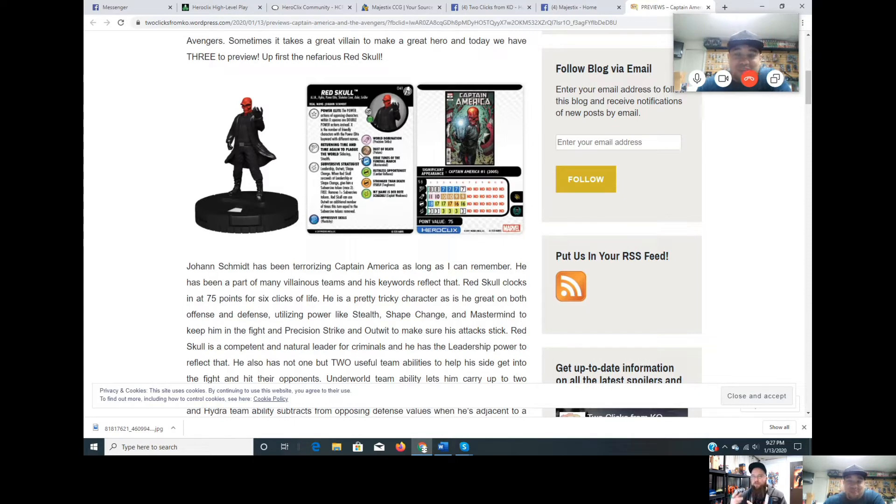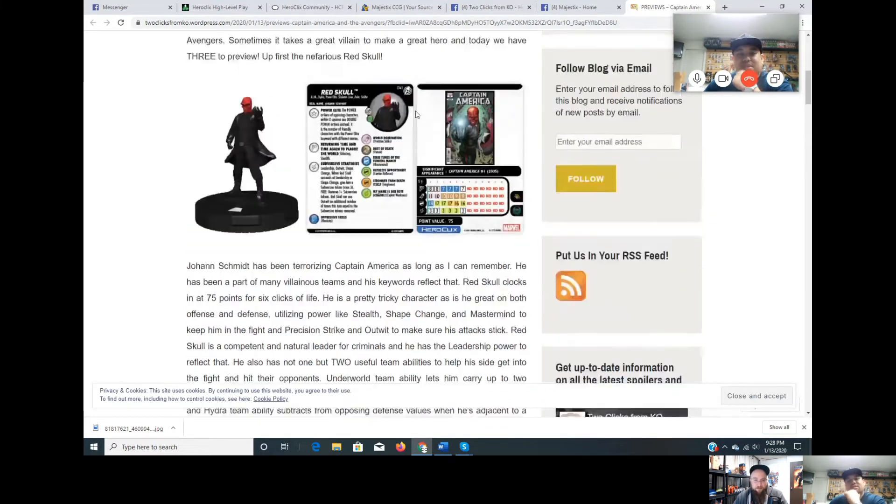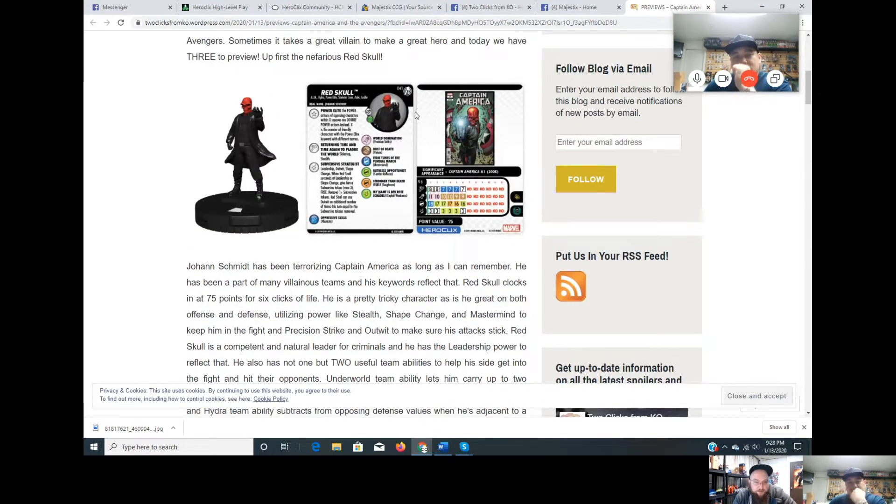Red Skull has Mastermind and Leadership. So for 30 points you get that keyword, and with Thug you're at 115 points total for X equal to three squares. Double power actions are really good — it means if they moved up and next turn want to charge, they can't. Red Skull also has Sidestep, Leadership, Shape Change, and Outwit.